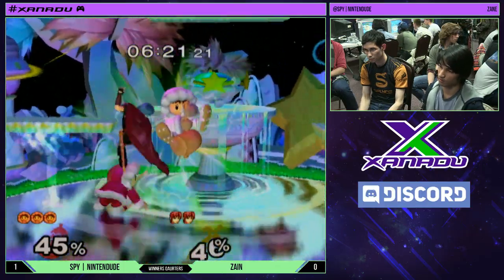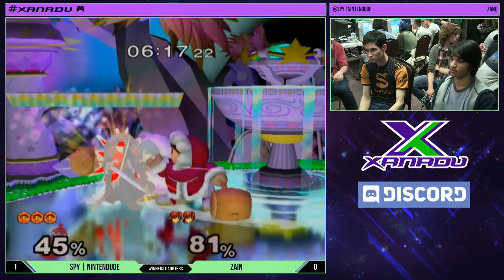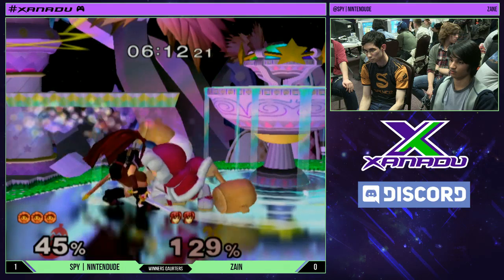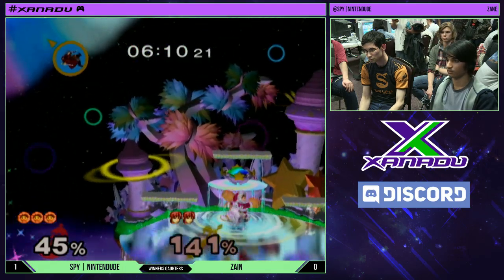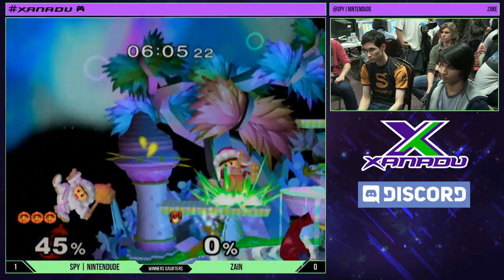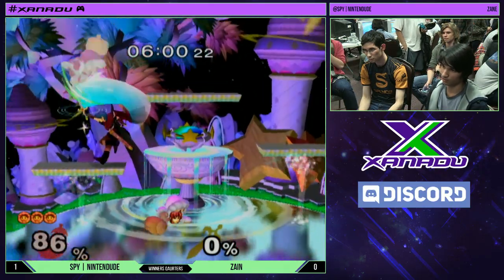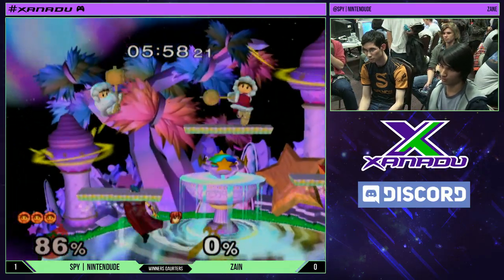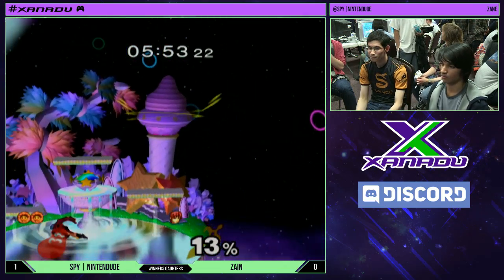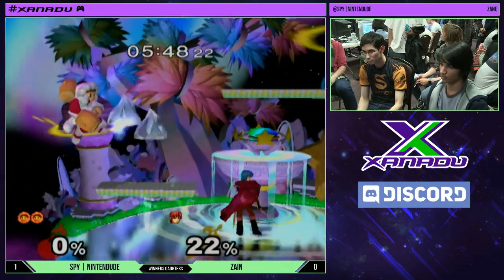That's what Marth's gotta do. That was really unfortunate — Nintendo did an amazing pivot while Nana was at the end of her blizzard and got the grab. I don't blame Zane at all for falling for that; it was a pretty amazing mind game. He's doing really nice edge-canceled fairs on the platform. Great tipper — but he's down a stock. Marth doesn't have a super quick kill on Ice Climbers, and he misses the L-cancel there.